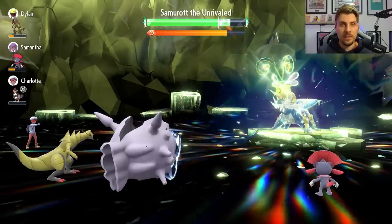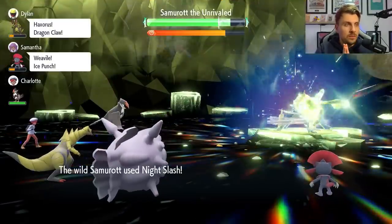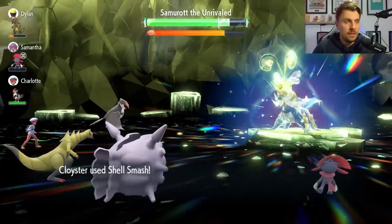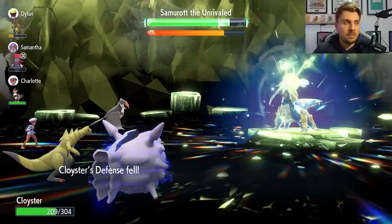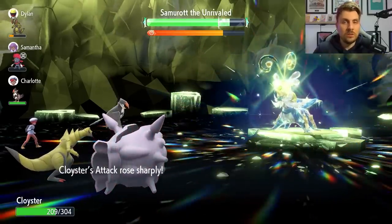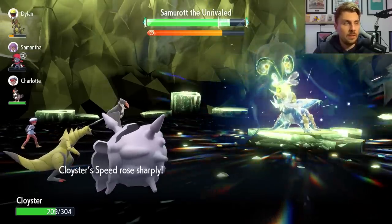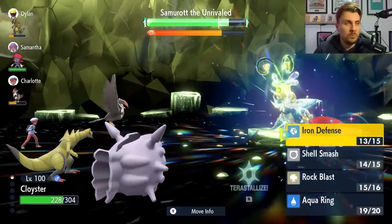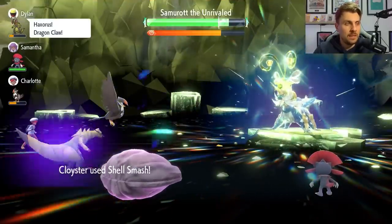We want to get two Iron Defenses off here. This will give us enough room to then go for three Shell Smashes without lowering our defense below neutral. Shell Smash number one — the idea is to max our Attack out to plus six and then start attacking with Rock Blast. Loaded Dice will help us get the maximum hits per turn with Rock Blast, which is why we chose it. You could go for Expert Belt or another boosting item, but I feel Loaded Dice is the more consistent option.